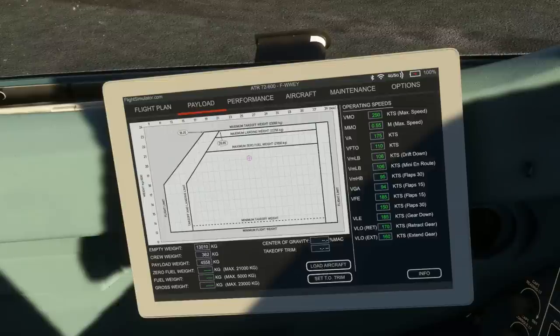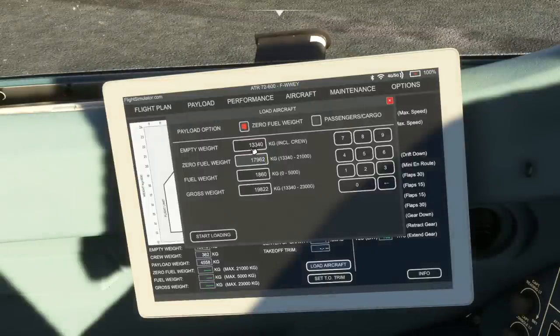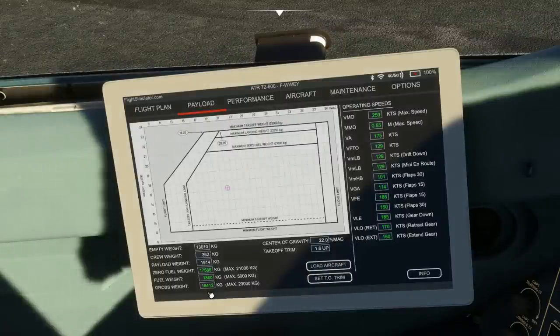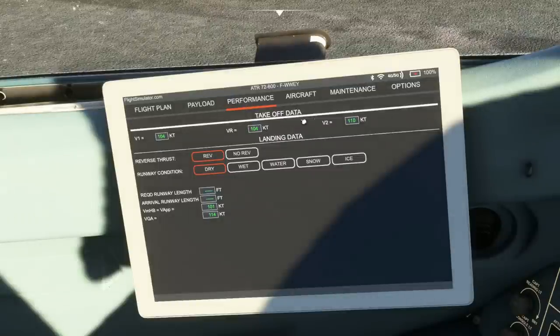Taking a more detailed look at the payload screen, you can use this to set everything you need from your operational flight plan rather than doing it in the MCDU. Going to Load Aircraft, you can see the empty weight is 13,340 by default. Depending on what you've got in your flight plan you can enter the values you need — my zero fuel weight for today's flight should be 17,568, so I can change this. Note that it doesn't work with your keyboard so you'll have to use your mouse. Once the fuel is loaded, hit Start Loading, and that's done instantly. You then get your takeoff trim, center of gravity, V1, VR and V2, and landing data to populate during the flight when you have the destination ATIS.